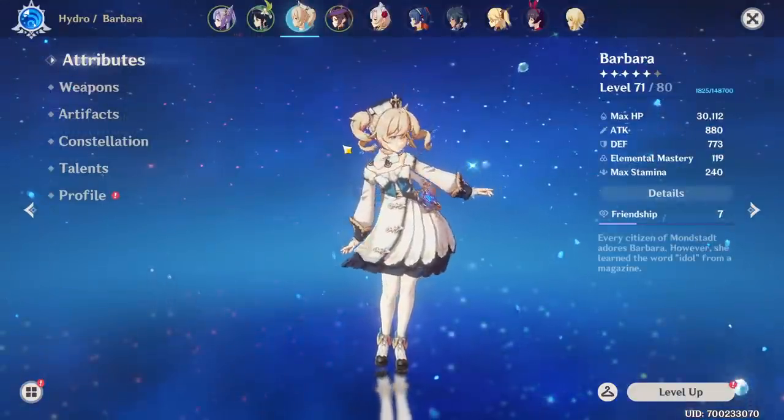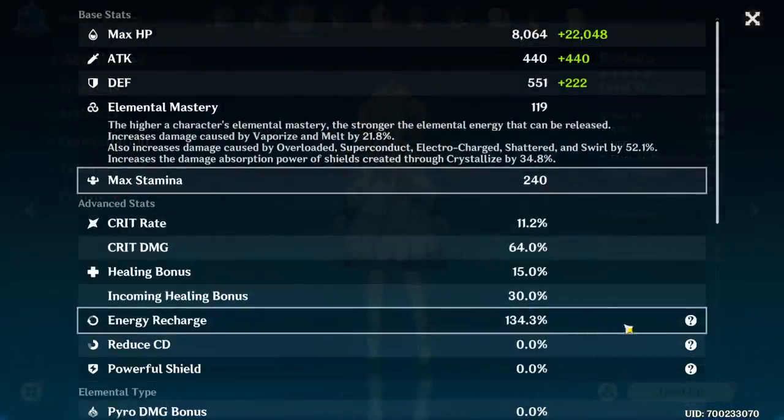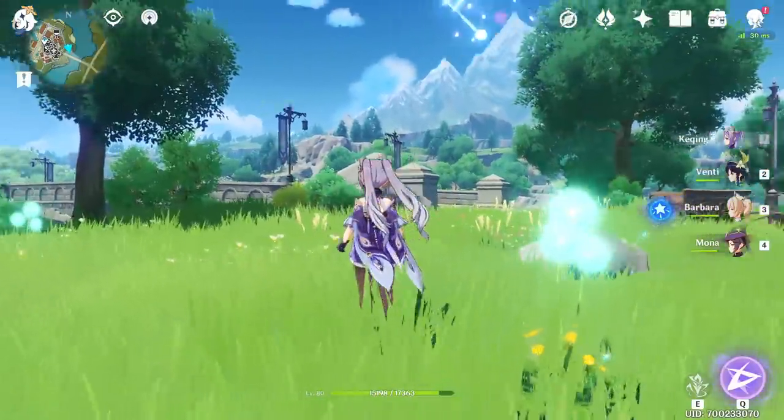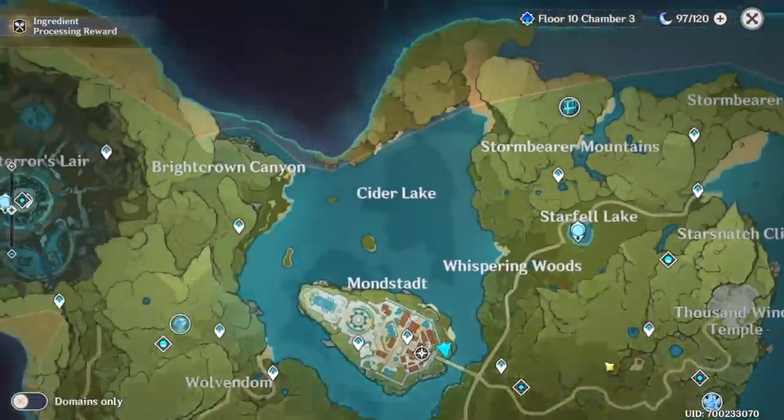That's my Barbara. Here are her full stats — 134% Energy Recharge. I'd prefer a little bit more honestly. So with all her stats, build, and everything out of the way, let's go take a look at her healing.